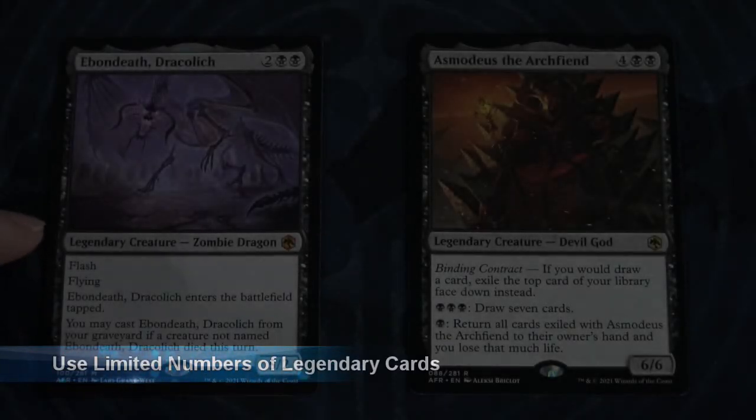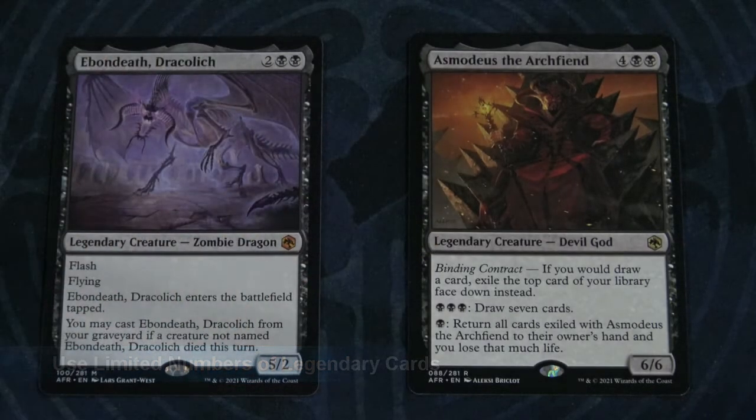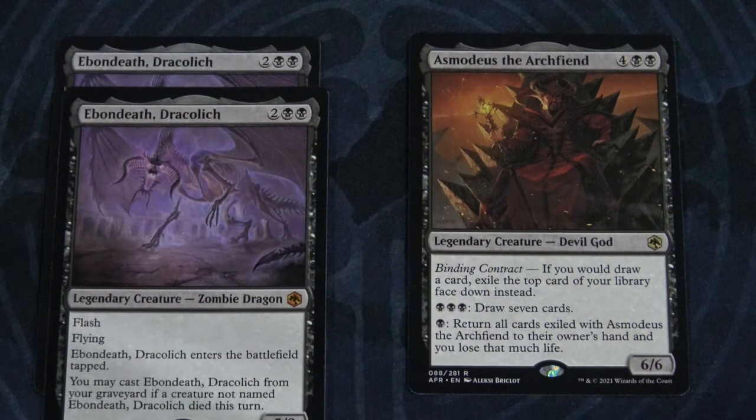There are cards in the game that say legendary, and you'll see it written in the card type section. With legendary creatures, just know that you can only have one copy present in the game at any one given time, and that applies to both players. So when doing deck construction, maybe put one copy or at most two copies of legendary creatures into your deck if it's essential for your strategy. If you do get additional replicates, you won't be able to put them into play until the other one leaves play.